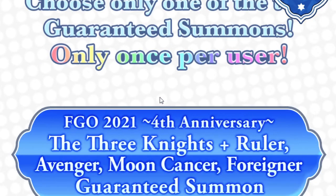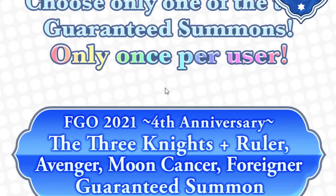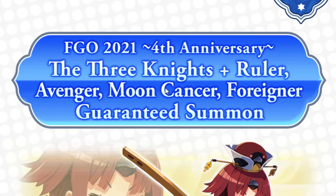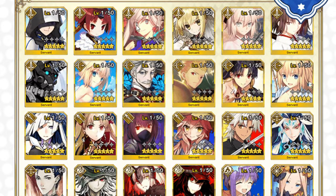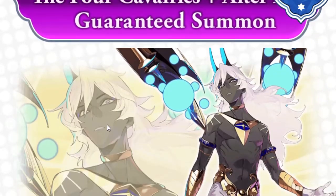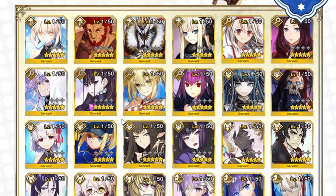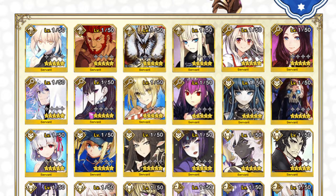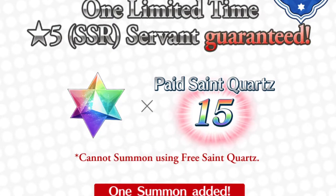Along with the actual summon banner. Banner 1 is the 3 Knights Classes plus Ruler, Avenger, Moon Cancer, Foreigner — you have Arthur, Benemaru, and a whole mix of servants there. Banner 2 is the 4 Cavalrys plus Alter Ego summons, which is the banner most people are summoning for in hopes of getting Arjuna Alter. But there's also Merlin, Skadi, King Hassan, Kama, and a bunch of other really good units. You can only summon on one of them, so make sure to pick the right one for you. It costs 15 paid quartz, so if you are free to play, you cannot summon on this.